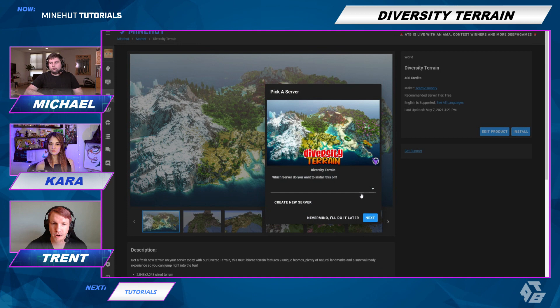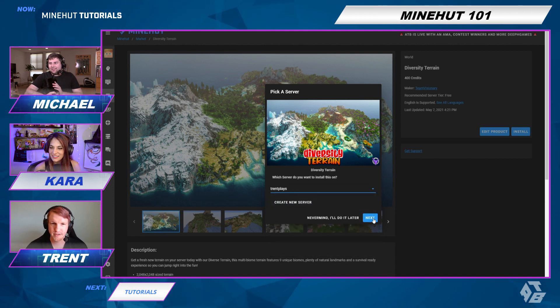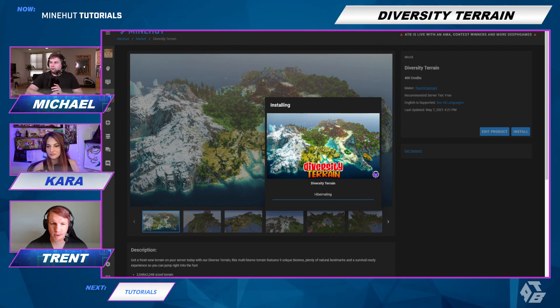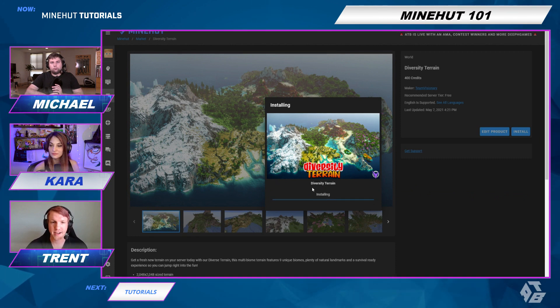I'm going to install it right now on one of my servers. I've got a lot of servers on here. I'm going to do it on my SMP server — Trent plays. Yes, I'm ready for a restart. My server was already hibernating, so now I just need to wait for it to unhibernate and come up. And it does it all for you — it installs it, loads the world and everything. All you have to do is go in and teleport to that world and it's there.